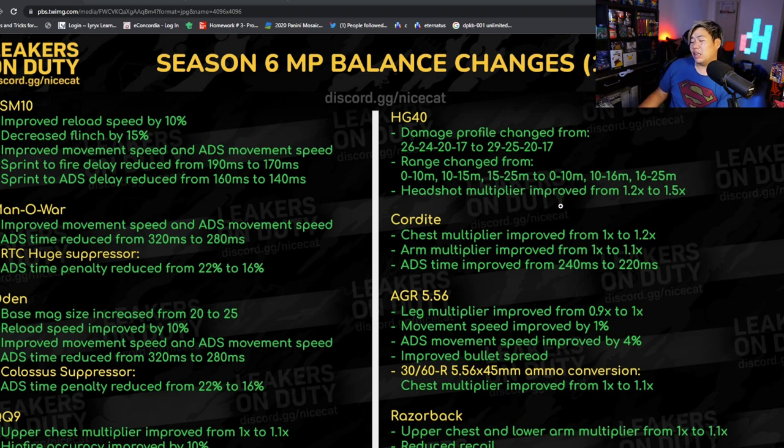I don't care too much about the non-shotgun buffs but we'll go through them left to right. The ASM10 got improved reload speed, decreased flinch, improved movement speed and ADS speed — kind of cool. The Manowar got similar treatment: increased movement and ADS time reduced, about 15%. The RTC suppressor also got buffed, going from a 22% reduction to only 16%.